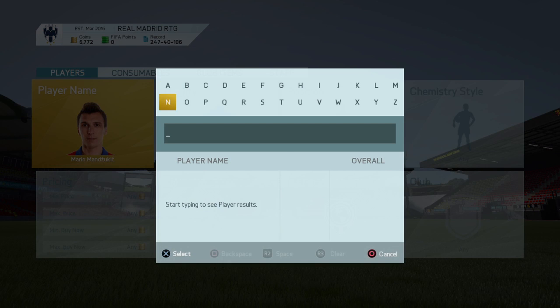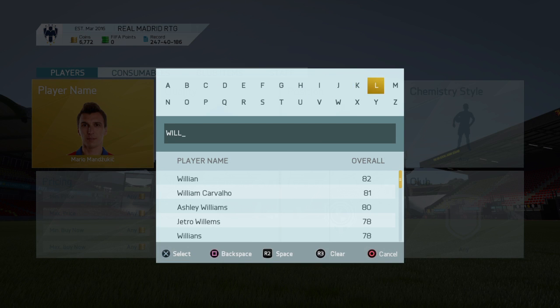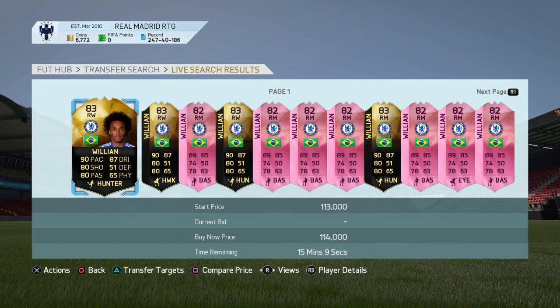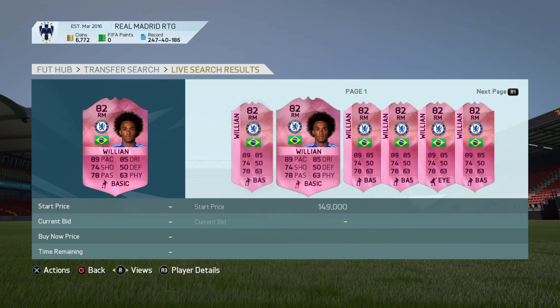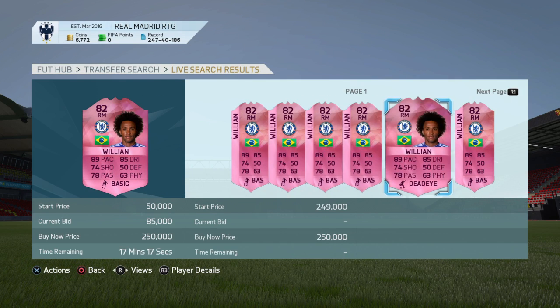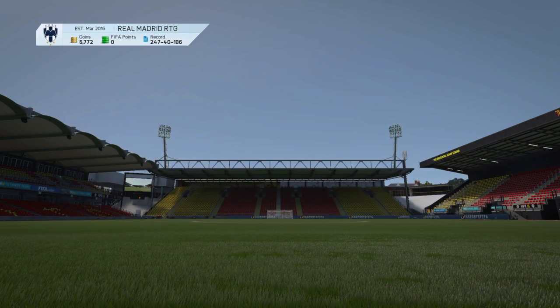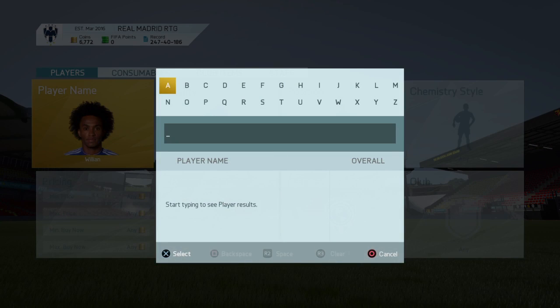For the engine category player, I think it'll possibly be Willian, mainly because he's in the Premier League and people expect to buy him. If you have enough coins to buy him and you feel confident, go ahead and buy him.